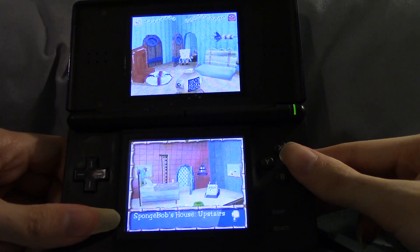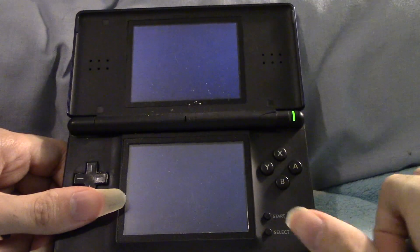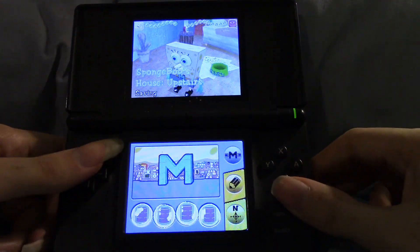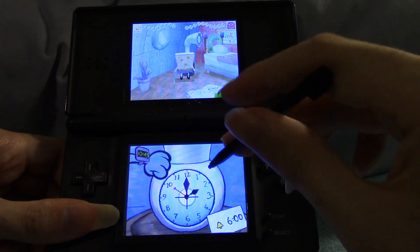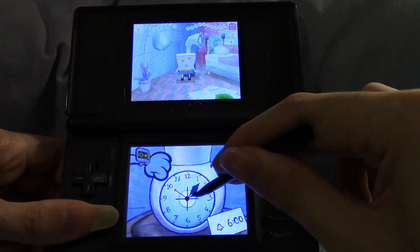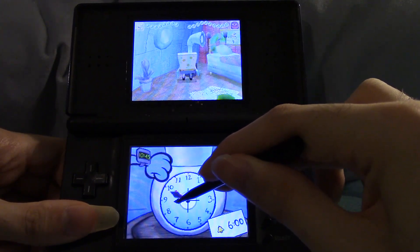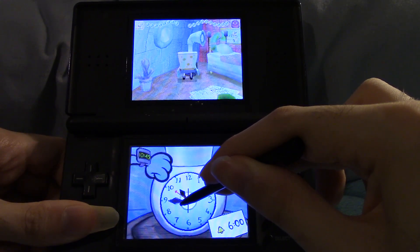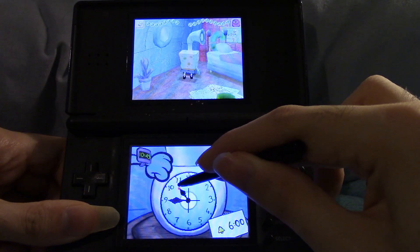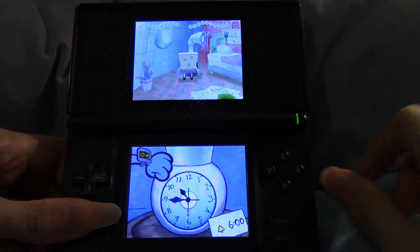Go up into Spongebob's bedroom. Set the time to 10:45.